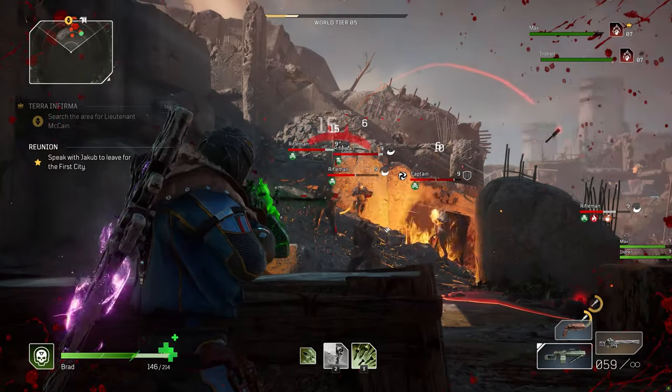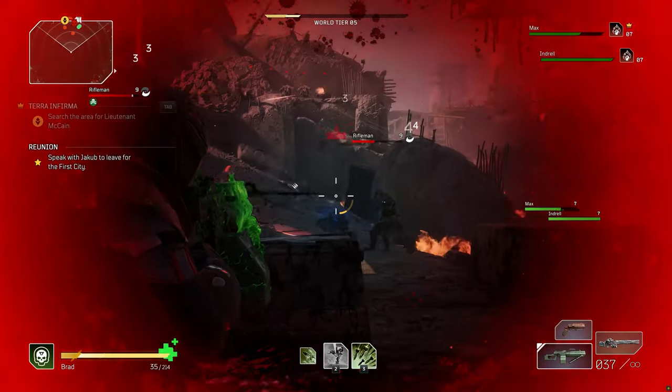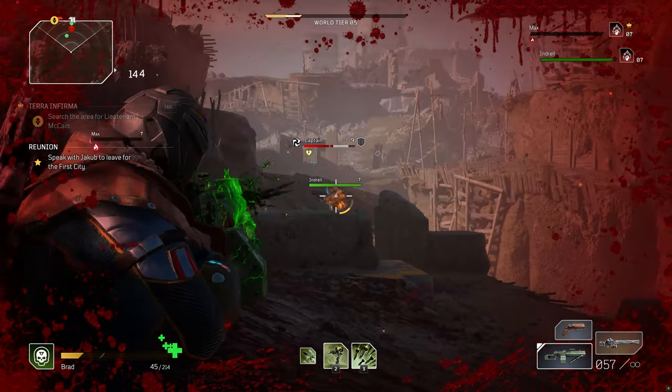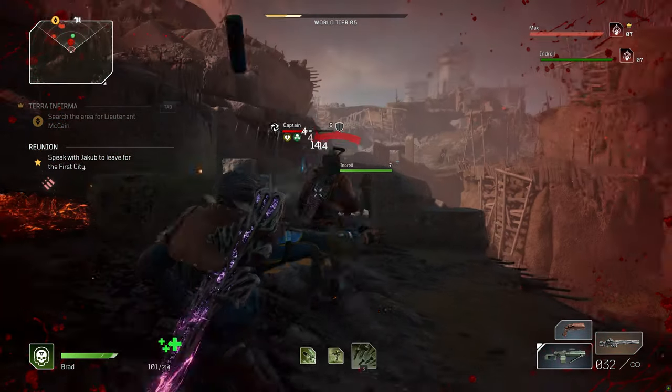First we have Scrapnel. Throw a proximity device that causes the damage type interrupt and deals explosion damage for enemies caught within its blast radius. Next we have the Cryo Turret. Place a turret that automatically locks onto enemies, shooting freezing bullets that not only deals damage but also freezes them in place.